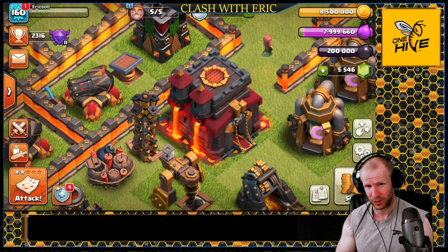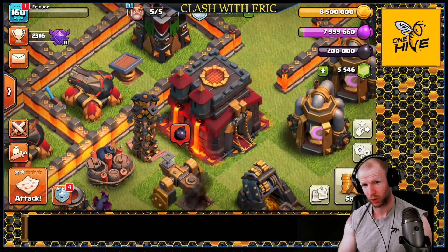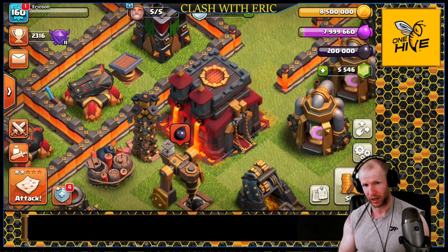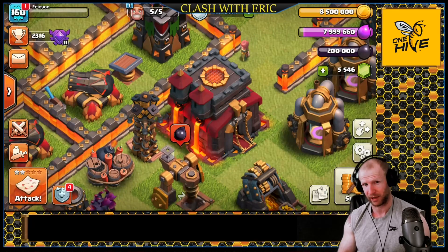Welcome back to Clash with Eric. Today we're taking a look at the Town Hall 10 mass baby dragon queen charge attack. This attack, while it looks really fancy, is actually fairly easy to perform. I'm going to show you how to do that today - we'll go over a couple of attacks here to run over the basic ideas, and then we're going to hit one live.